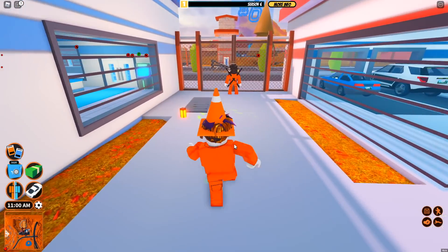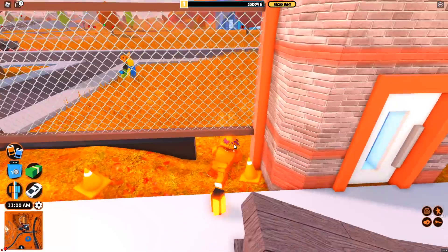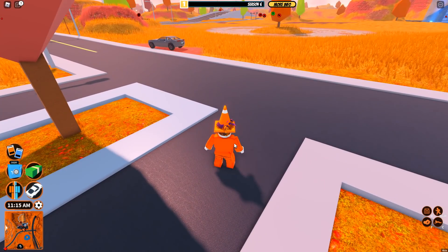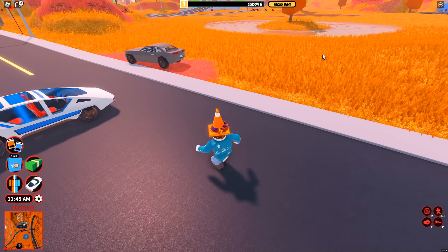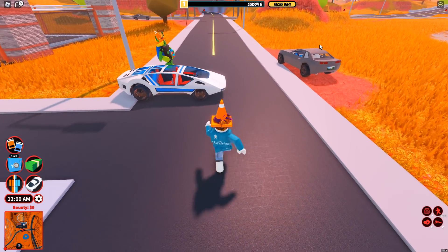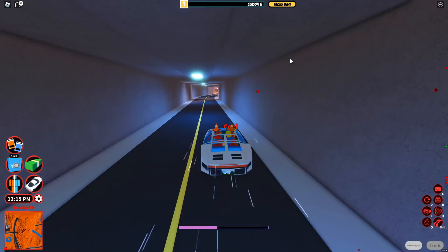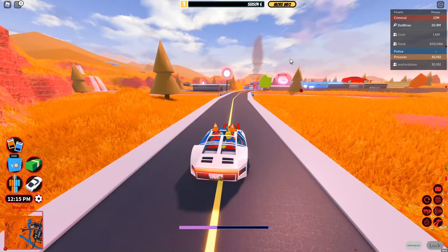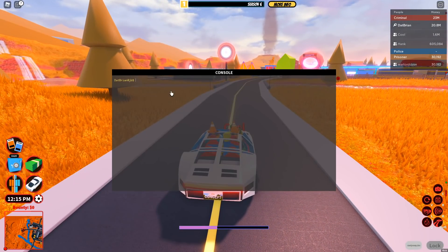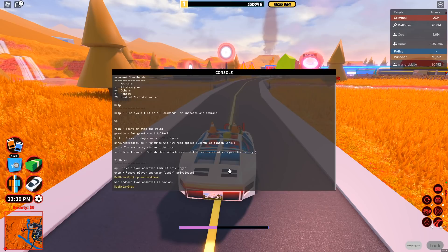Let's begin with the first thing: VIP server admin commands. This was completely out of the blue — I didn't even make a leak video about this. All you have to do is hit the left quote key and you get the console. Unfortunately, you need to own a VIP server, but if you don't, you can ask your friend to give you OP. If you want to know all the commands, just type 'help' and you'll see them all listed.